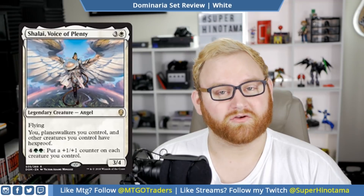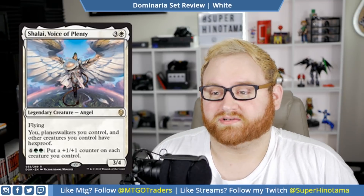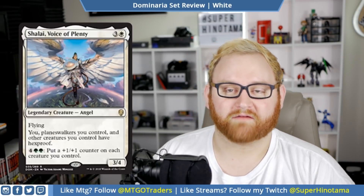Moving on, we have Shalai, Voice of Plenty. This card is amazing. It's a four mana 3/4 legendary creature angel with flying. You, planeswalkers you control, and other creatures you control have hexproof. That alone makes this card a straight-up bomb. But you can also pay four green mana — which is four colors and two green — to put a plus one, plus one counter on each creature you control. This card is crazy. This is going to be definitely a Brawl commander and also an EDH commander in a green-white pool. Super good in draft and sealed if this is your rare as well. Everything this card does is good — it's like a ten out of ten. Nice big butt with four toughness, nice attack power with three. Basically they have to get rid of Shalai before they can get rid of anything else on our battlefield — and that's just gravy.